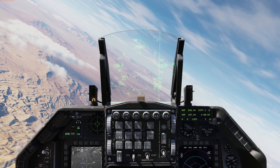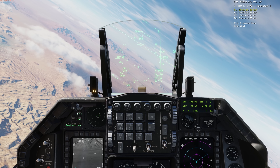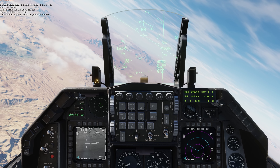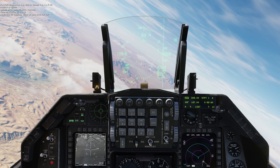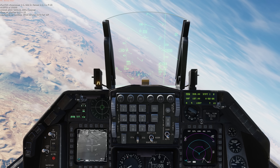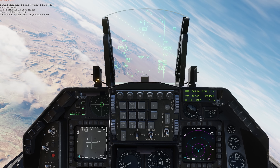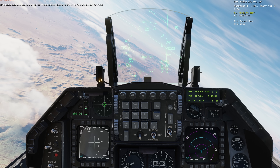Let's reach out to Moonbeam or JTAC and get the ball rolling. Moonbeam 1-1, this is 1-1-1 F-16, Papa Alpha 0779 at 20,000, armed with GBU-12 500 cannon, time on station 0 plus 15, available for tasking — what do you have for us? Moonbeam 1-1 responds: Type 2 in effect, advise and ready for 9-line.